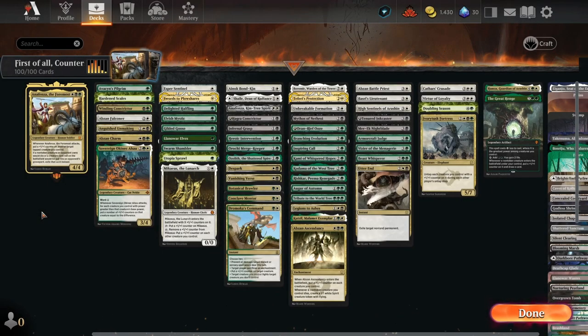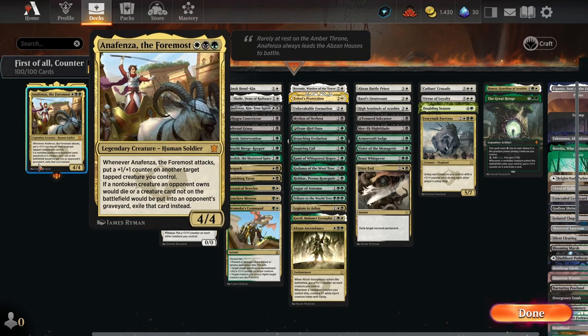Hello everyone and welcome to today's episode of Historic Ball. We're gonna have a look at Anafenza the Foremost, one of the new Tarkir commanders — a commander that cares a lot about plus one plus one counters and gives you access to the Abzan colors, which is about the most important thing she actually does. Now let's have a look at how we can construct the deck around this commander.